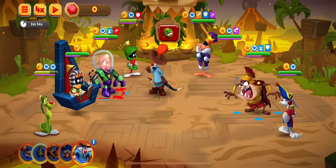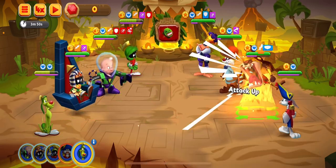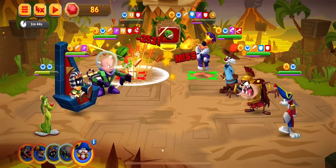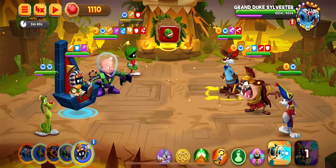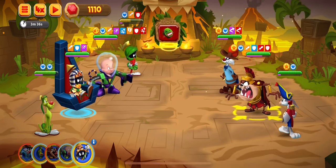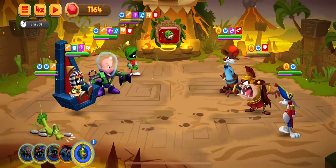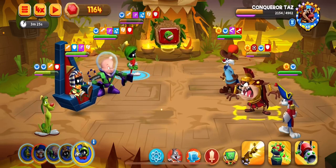Here, as you see, Grand Duke Sylvester with the Imperial team. But there is one important thing — you must destroy King Duffy. If you can't do that, he will be very dangerous. Grand Duke can be dangerous too, but Conqueror is more dangerous than him.